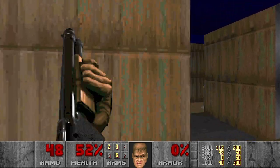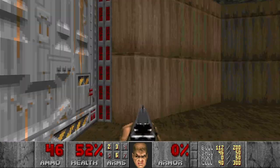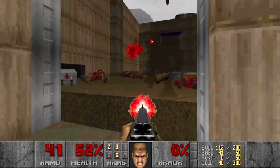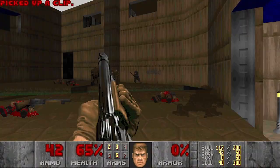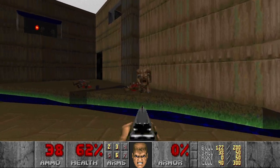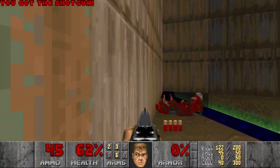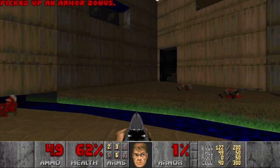I see a lot of hitscan. This is a red door, okay. Please die. Thank you. Secret? No secrets. And a lot of imps — actually, probably only four.